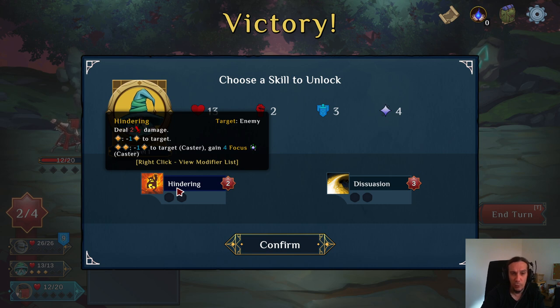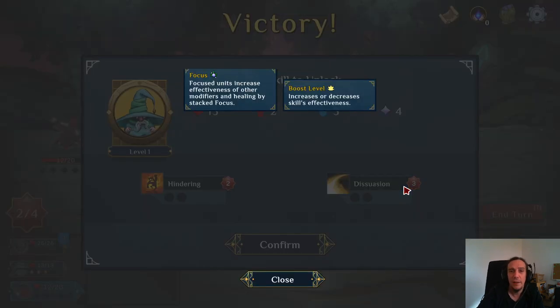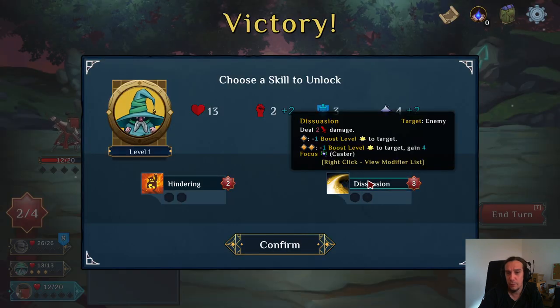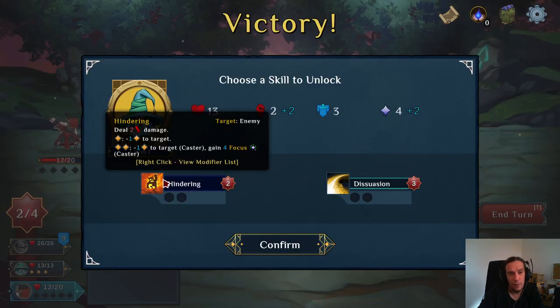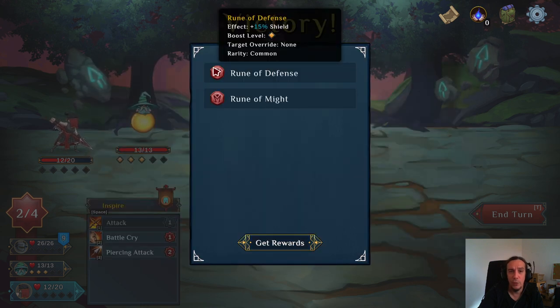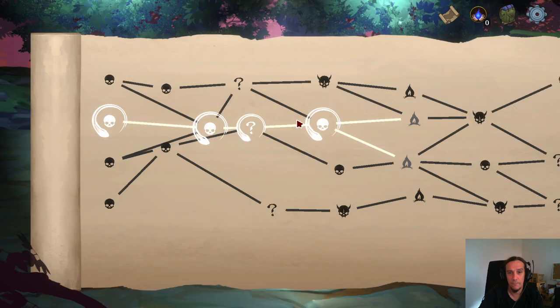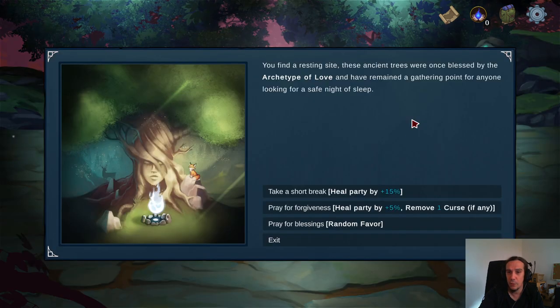Hindering destroys boost points of our enemies. Dissuasion boost level: increases or decreases the skill's effectiveness. I'm going to go for the hindering — I like that. We also get plus shield and plus might rewards, and we get to rest up.